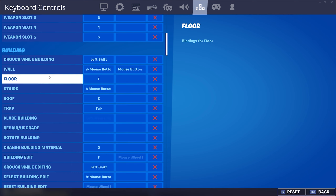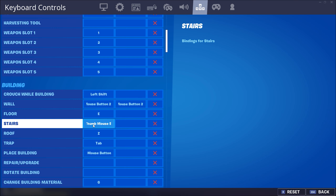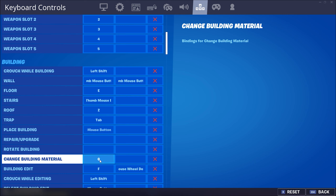Crouch while building should be whatever your crouch is — either left shift or left control. Wall and ramp should be your thumb mouse buttons; these are the best binds because your right thumb isn't really doing anything, and most mice have two mouse buttons. Roof can be Z, Q, left control, left shift, tab — anything you can press with your pinky. I press Z with my ring finger; I have my keyboard rotated so the left side is higher. Change building material I do as G.